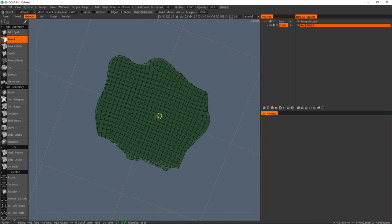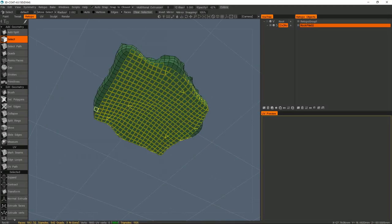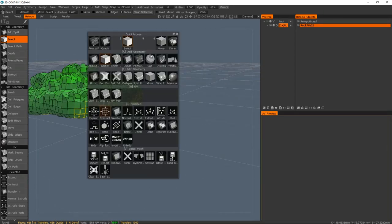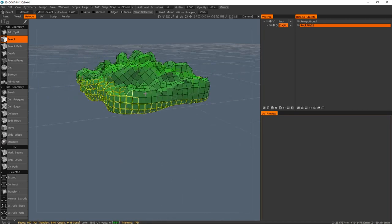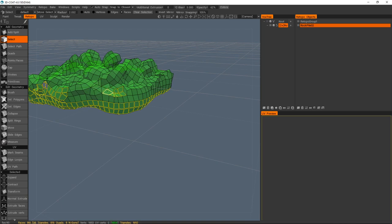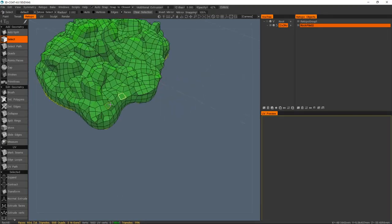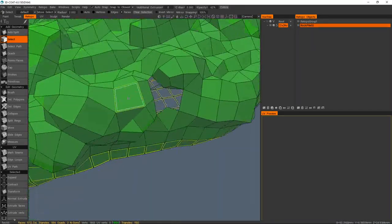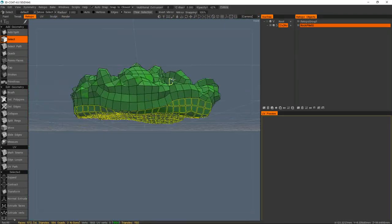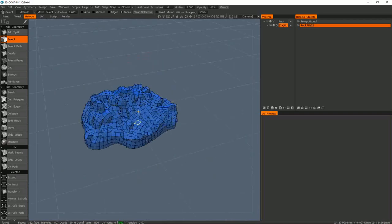We don't need quite a lot of this so I'm going to select and expand the selection so it goes up a little too far, then deselect the faces I want to keep — I'll speed up the video because you don't need to watch me deselect a whole bunch of faces. I've noticed there's a bit of a hole in the mesh but we'll fix that up. I'll just remove those faces and now there are a couple of holes which is to be expected.